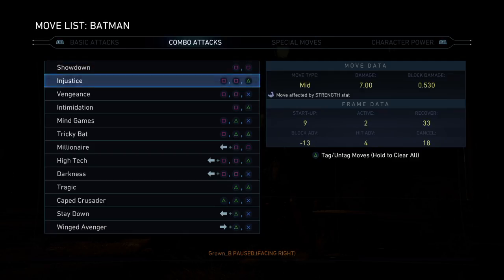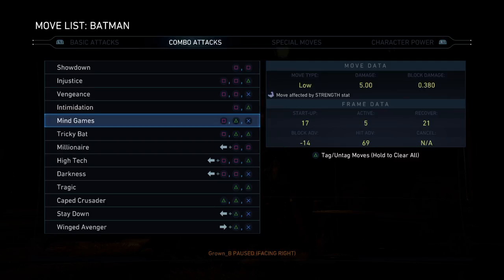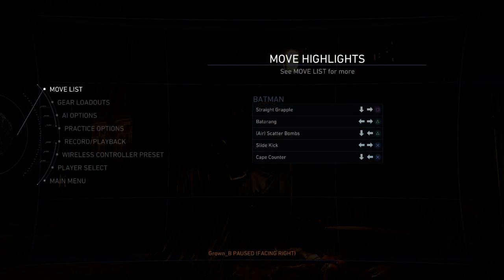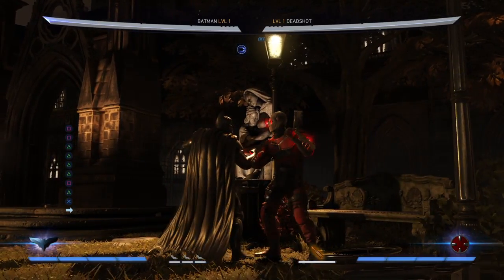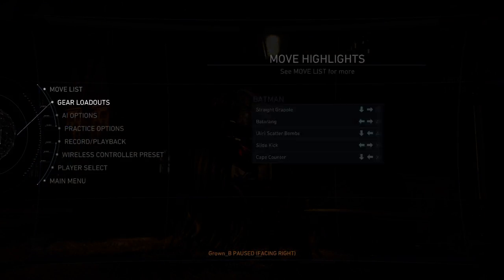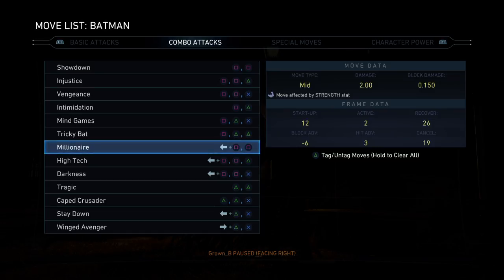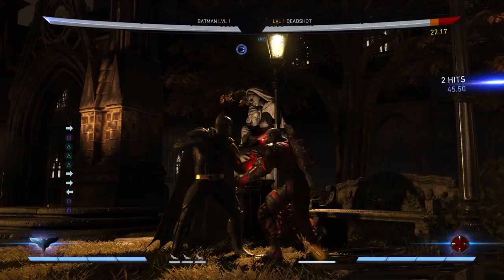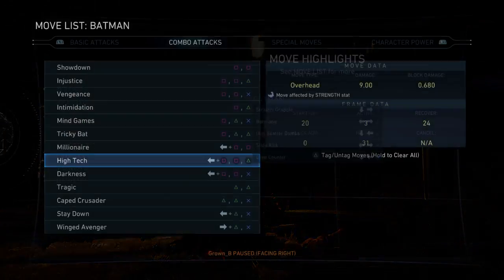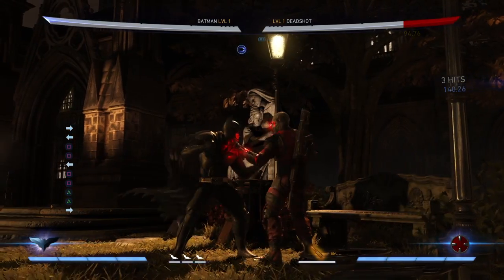A lot of these combos are the same. That one's the same, that one's the same. I think this one knocks him up into the air — yep it does. Tricky Bat — I think this is the one where he drops back and hits him with the batarang to make space — yes it is. So a lot of this stuff hasn't changed, and that's the beauty you get from kind of playing a particular game a lot. His combos haven't changed much.